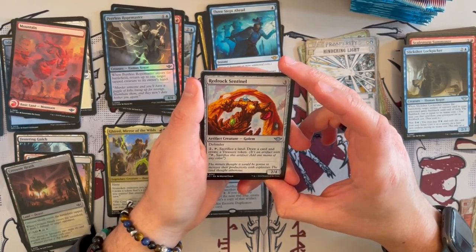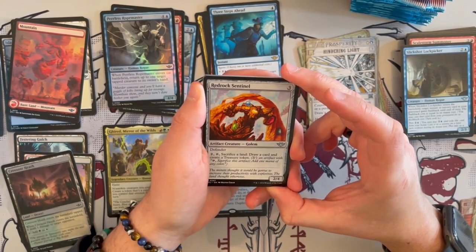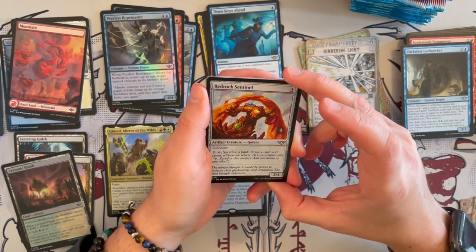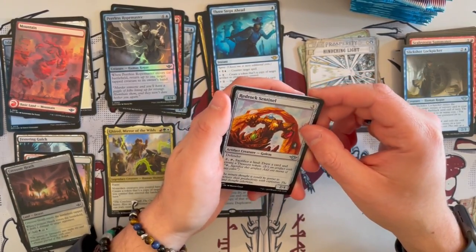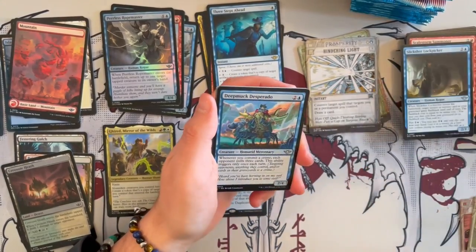Red Rock Sentinel is a 2/4 Golem Defender. For 2 generic and tap, sacrifice a land and draw a card and create a treasure token. It's okay in the long run — if you're floundering for cards, this could be decent. But other than that, it's very situational.